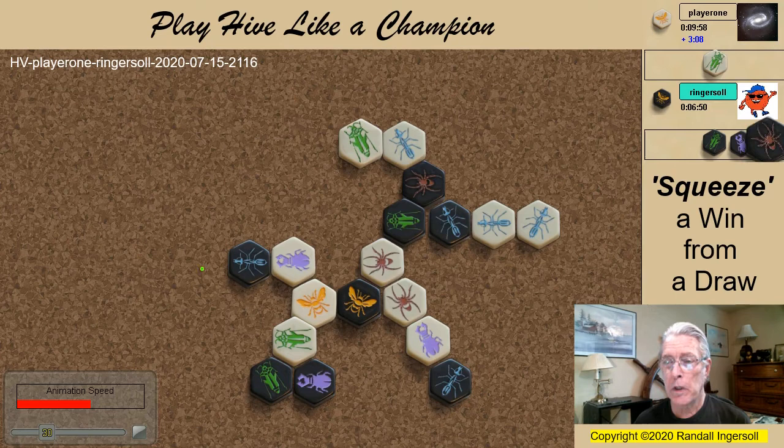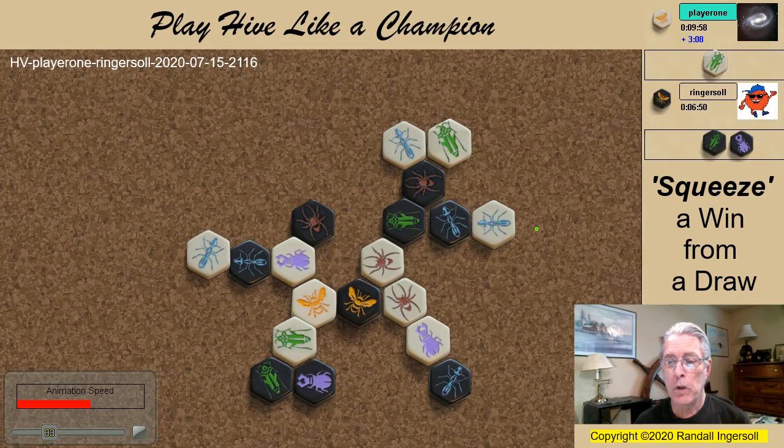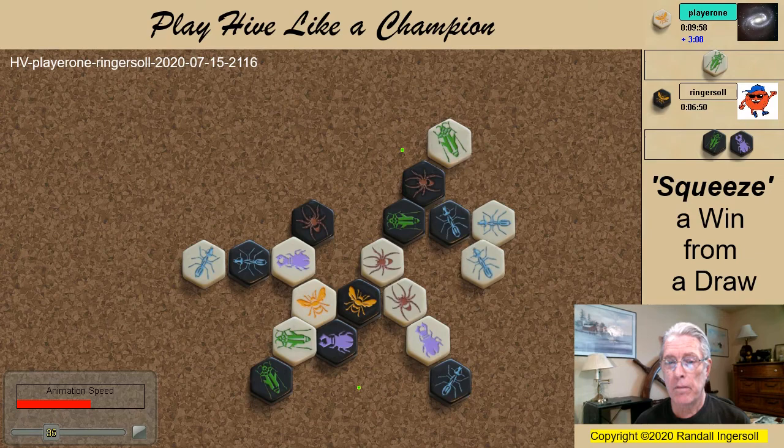As my opponent prepares a pin replacement, this spider comes in with the goal of placing the block, which it does. When he pins my ant, the beetle moves in and finally I have a defender.